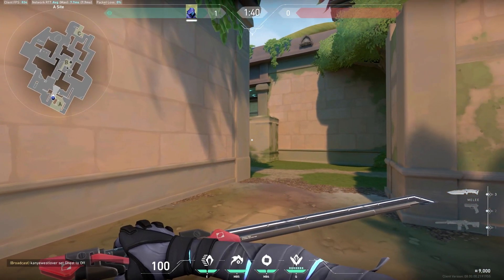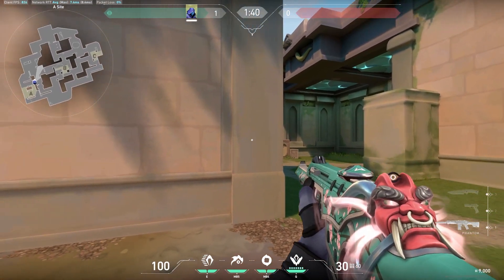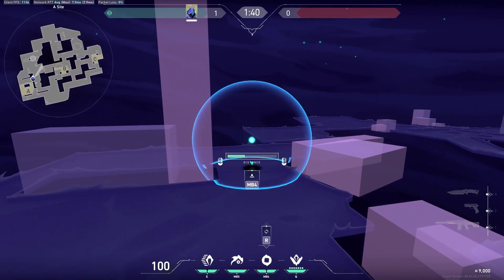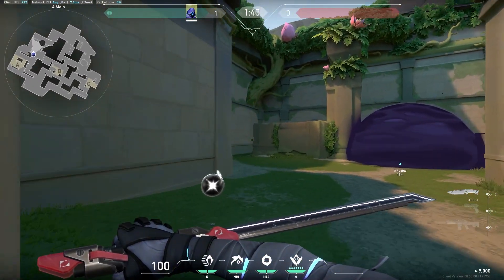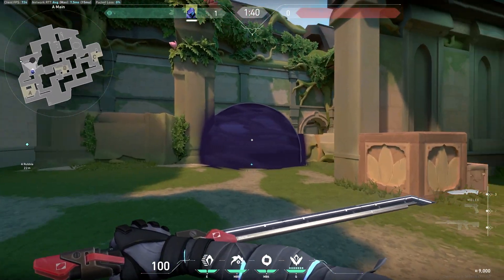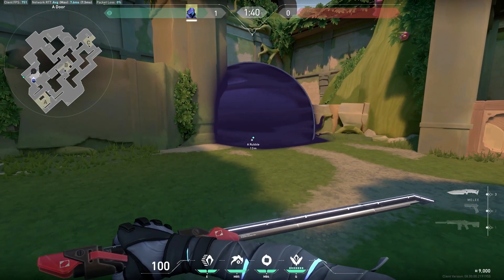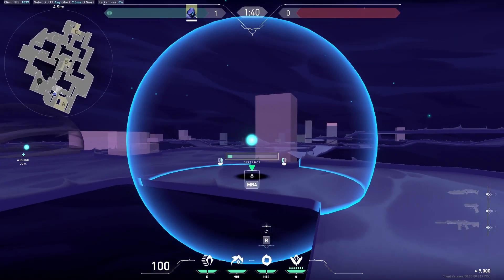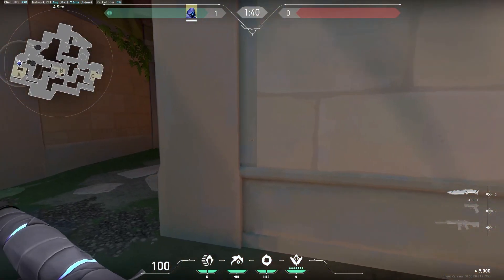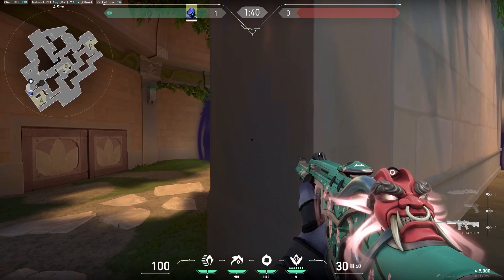Now let's move on to defense. On the A site, I want to start with a no-go smoke — never ever smoke off rubble or close rubble, because this smoke basically just allows them to cross into rubble for free. When you're smoking, I would suggest always putting the smoke down here. If they're trying to push tree and you have the door open, put a smoke down there as well.